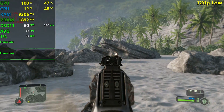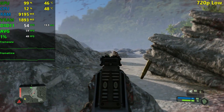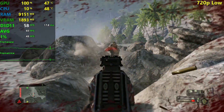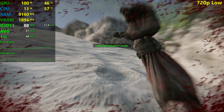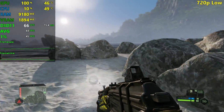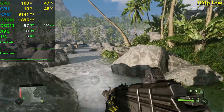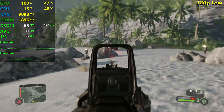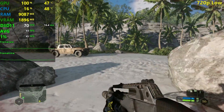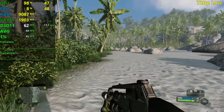We can actually probably reach 60 FPS around here, though it's not always hitting 60. After exploding the Jeep and engaging the enemies, we're seeing around 53 to flat 60 FPS on average. That's amazing — even at 720p the explosions and combat scenarios hold up well with the GT 1030.